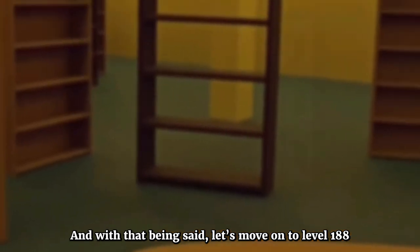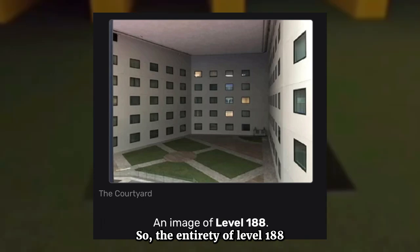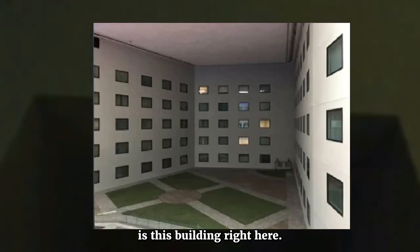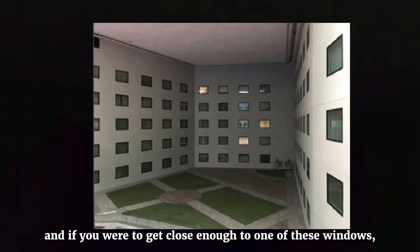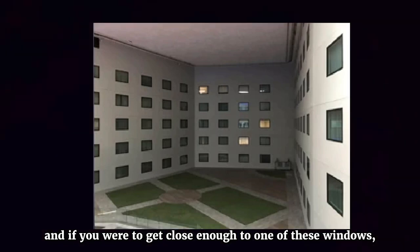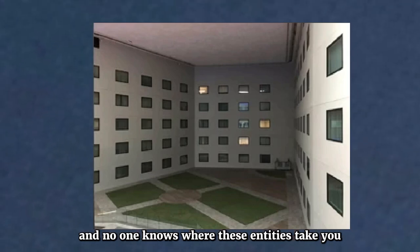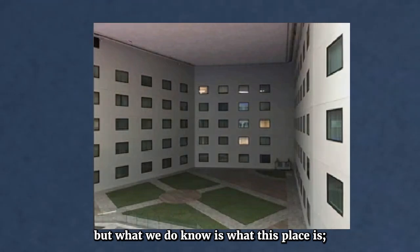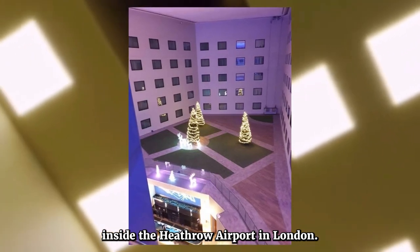Now let's move on to level 188, also known as the windows level. The entirety of level 188 is this building right here. Apparently, the windows you see on this building have entities behind them, and if you get close enough to one of these windows, these entities will drag you in — and no one knows where they take you. What we do know is that this place is a hotel called the Holiday Inn Express, located inside Heathrow Airport in London.